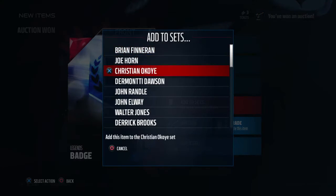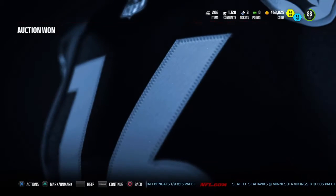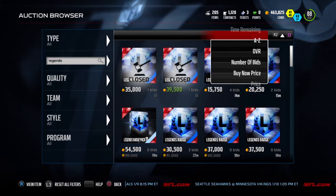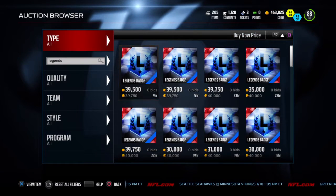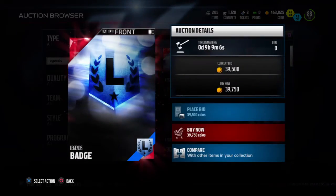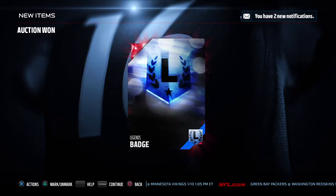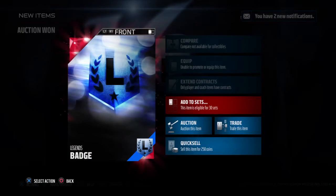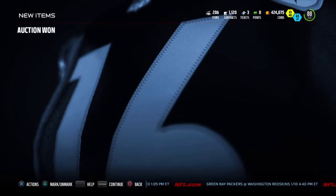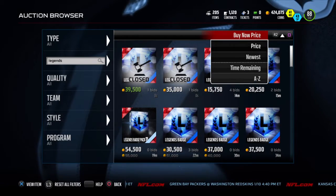Okay, three sets. Joey Porter — there he is. This guy just looks like a monster in his picture. I would not want to pick a fight with him or run towards him if I had the ball. Buying another one — I believe I only need three. Hopefully three is enough. It's gonna put me under 400k just buying three of them, which is crazy. These used to be like 25k at one point and now they're back up to 30-40k.